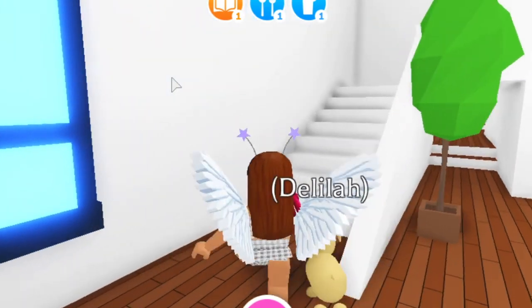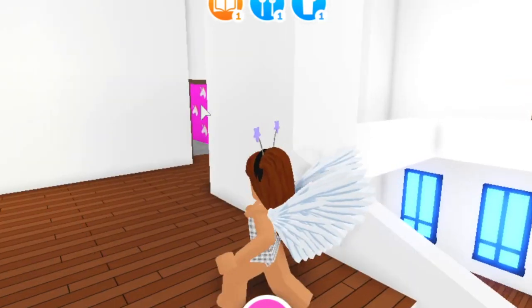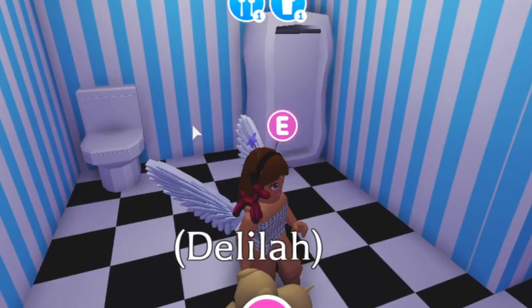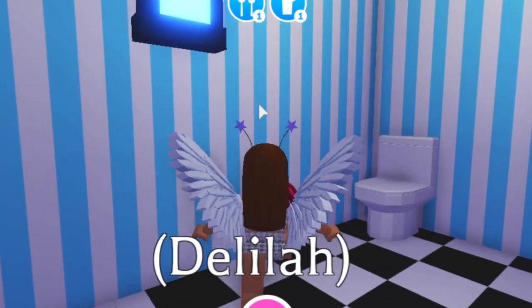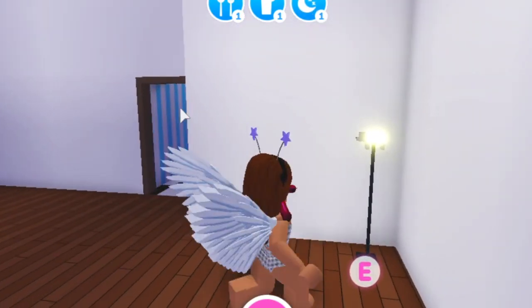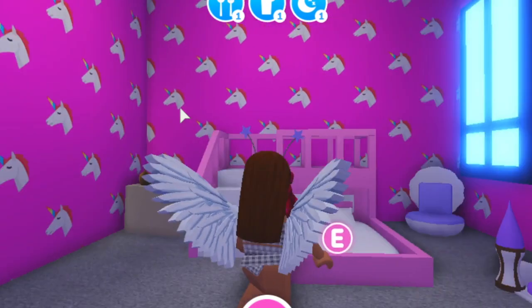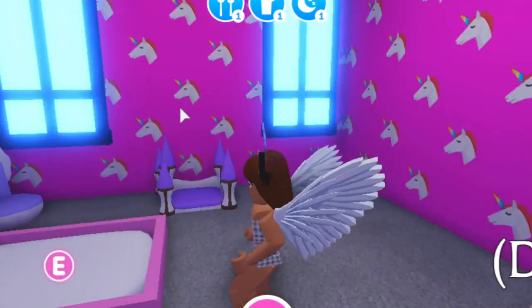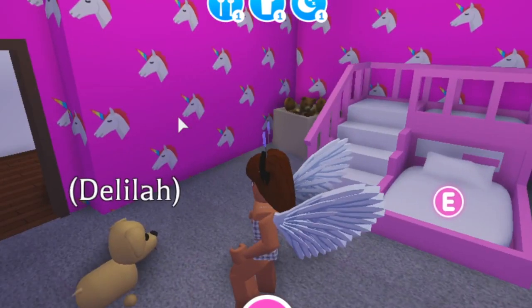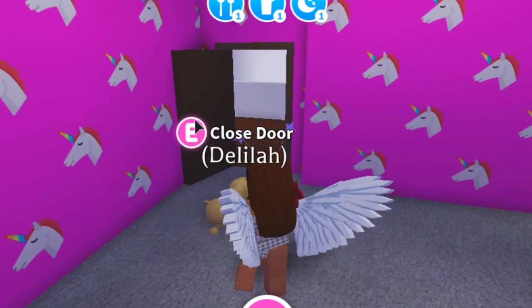And then over here is where the stairs is — I think the stairs are super pretty. This is what the upstairs looks like — it's a little bit smaller. In this area is the bathroom in this house; I didn't decorate this house very much, so this is kind of what the default bathroom looks like, nothing too special. And then there's a little separate room — this is the kids bedroom. This room already has the unicorn print and I wanted this to be my daughter's room. I decorated it a little bit but still have more to decorate.